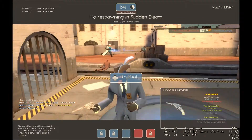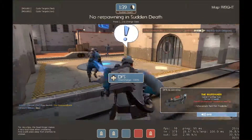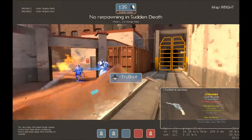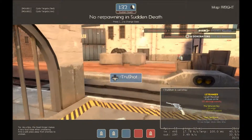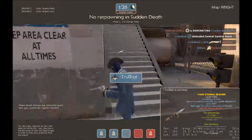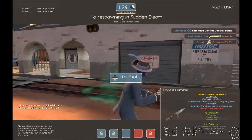I want to spectate someone that is in the call with us, but since it's a spy video I'll spectate this spy. What is this? Why would you use all of that and not have the set bonus? It just doesn't make sense to me.